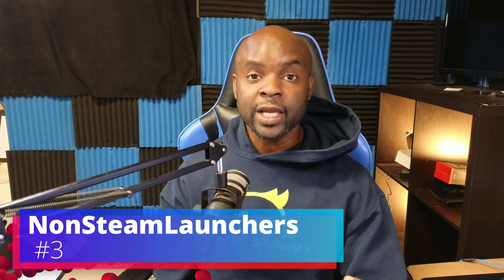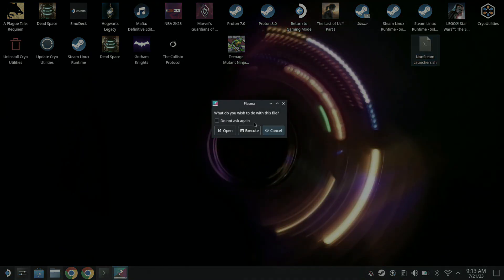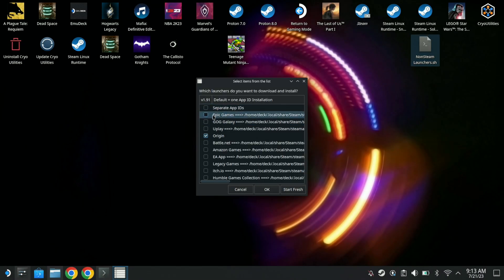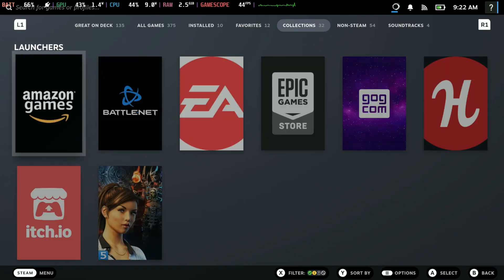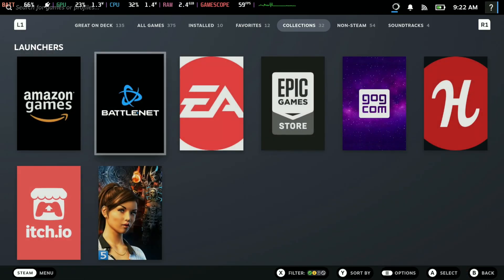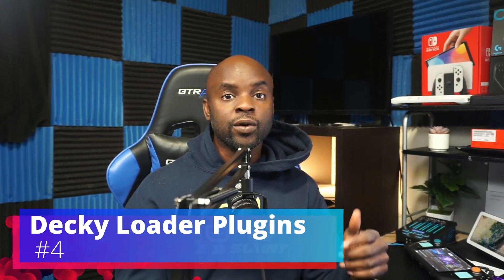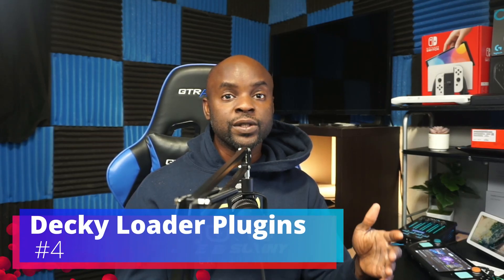Another utility I want to highlight is Non-Steam Game Launcher. With this utility it gives you easy access to all of your launchers — stuff like Epic Games, Amazon Games, and Battle.net. If you're interested in these launchers, this method brings them to you with a click of a button. I've done a video showcasing this and I'll link it below, but it's an easy method to get all your launchers on the Steam Deck without having to mess around with your device a lot.